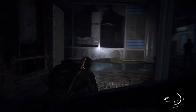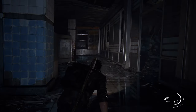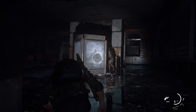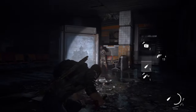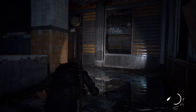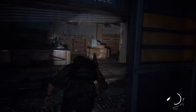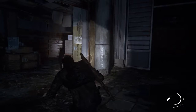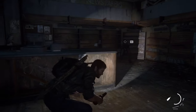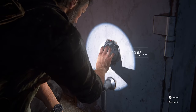Take that note and head over across to the other side of the room, exactly across from you and into an identical store. If you don't need the artifact from the note, you can go directly to the safe — just be careful sneaking there. Feel free to take some of these infected out if it's easier. You'll find an infected sitting in front of the safe, and once you take them out, you can put in the safe code, which is 034378.